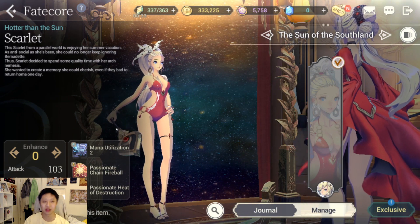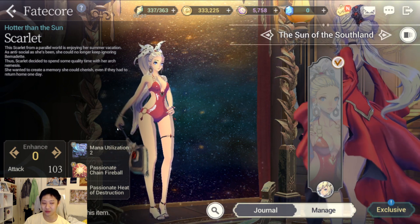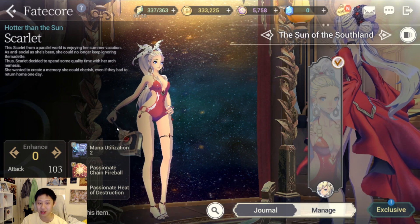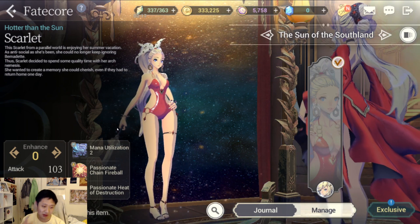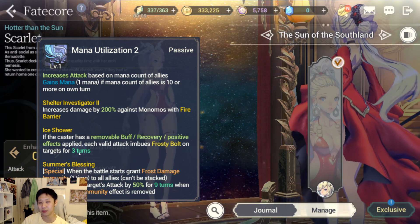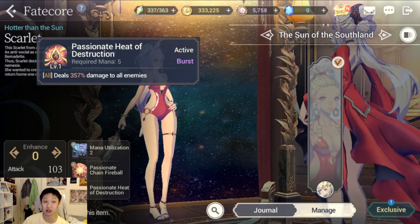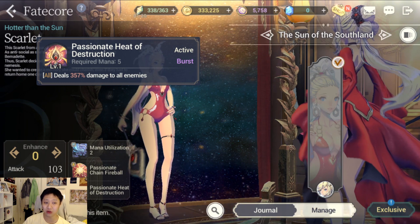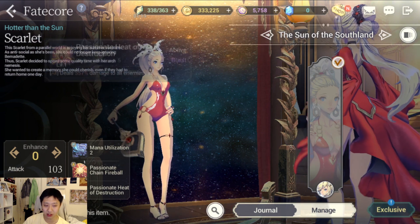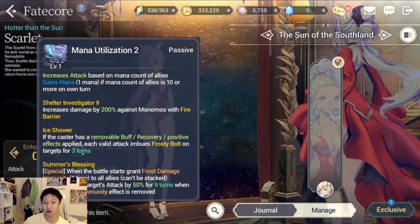Now, I'm saying all these great things about her — do I think it's worth pulling her? The answer is no. Her Mana Utilization 2 instead of 3 means she's going to gain mana slower than Bathory. With her max burst skill costing 5 mana, it's going to be harder to charge up, so you'll deal less overall damage compared to Bathory.